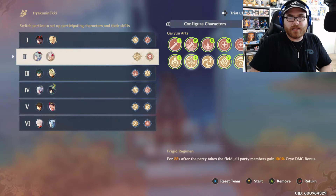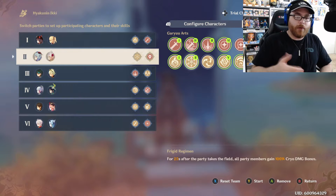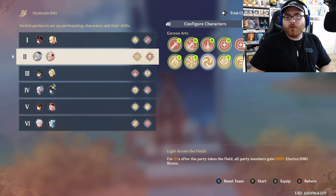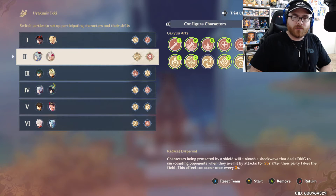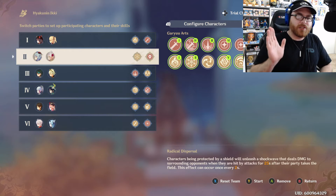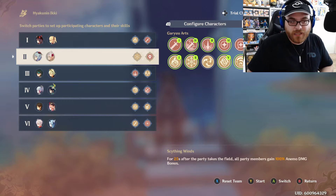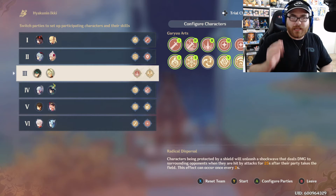I also went with the skill that gives all party members 100 pyro damage bonus for 25 seconds after the party takes the field, because Hu Tao is broken. For the second slot I went with Ganyu and Noelle — 100 cryo damage bonus for Ganyu and Noelle for healing purposes. I also took Radical Dispersal: characters protected by a shield unleash a shockwave dealing damage to surrounding opponents every 2 seconds, so I get the shield and then go straight into pulverizing with Ganyu.